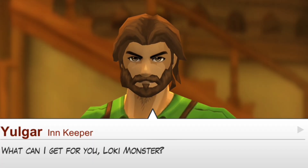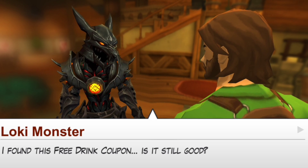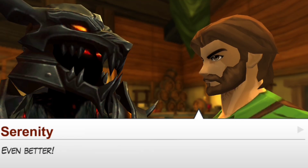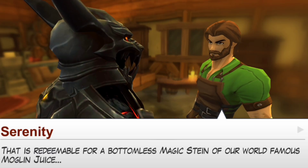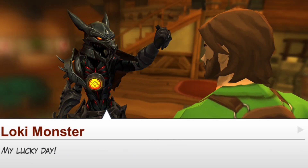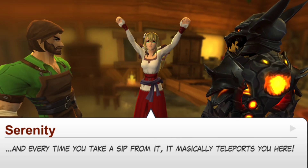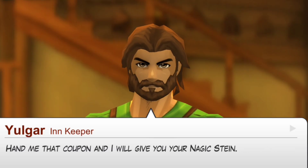I included this cutscene because I thought it was really funny - apparently Yogurt is having a small identity crisis. Anyways, if you drink the magic stein it will automatically bring you back to Yogurt, so just like your original portable travel crystal, this works in the same way.